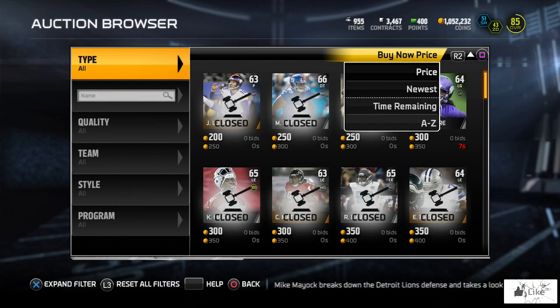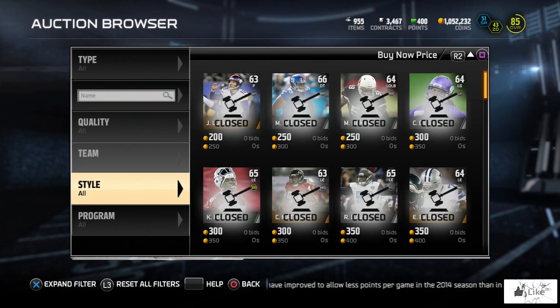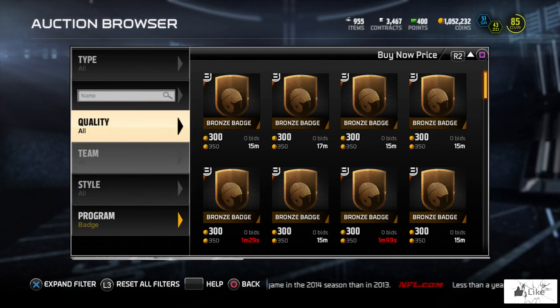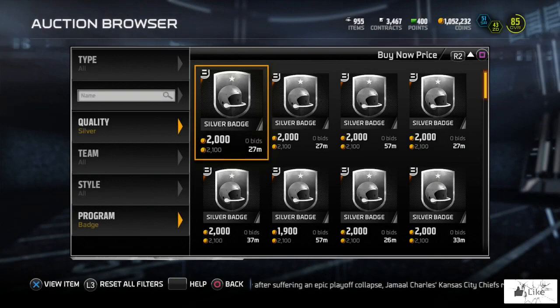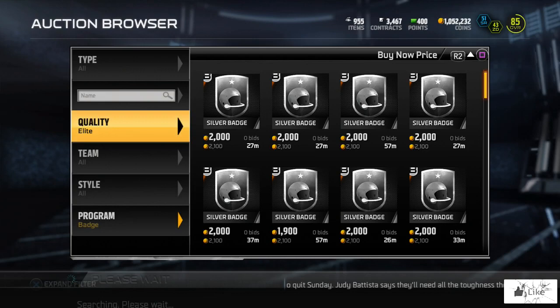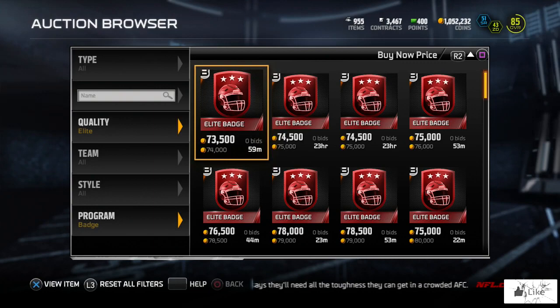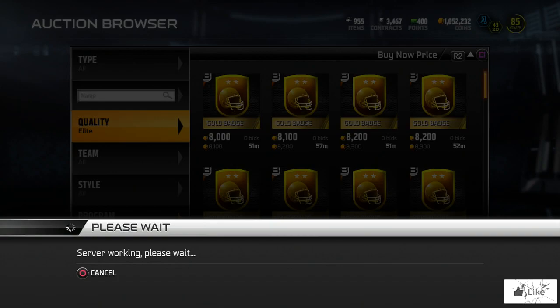Let me show you guys how I filter to these badges to snipe them off the auction block. If you're new to the game, you go to Program, then Badge, and filter by price so the cheapest is first. Silver badges are at 2,100 coins at the moment. Filtering to golds: gold badges are at 8,000 coins - they've gone up since the new sets dropped. For elite badges, they're at 74,000 coins and usually float between 75,000 to 85,000. I also sniped a gold badge for around 3,000 coins before starting the video.